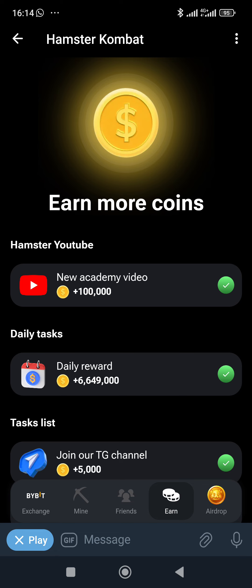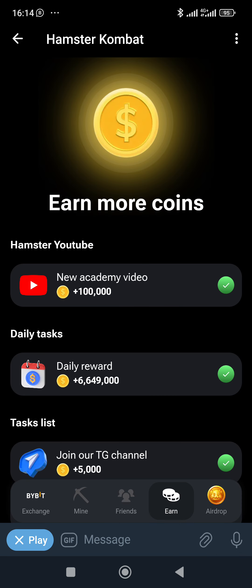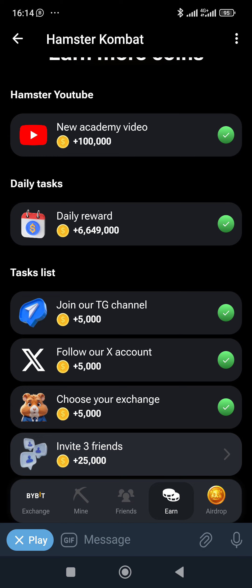Once you're a new user, you can come over here, watch their videos, and perform their daily tasks. Yesterday I got 500 coins, today I got 1,000 coins more, and I might get 2,500 coins next. You need to join the Telegram, follow their Twitter, and choose your exchange — I chose ByBit. You also get coins for inviting friends: 25,000 coins per referral.